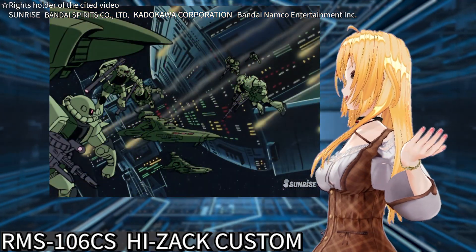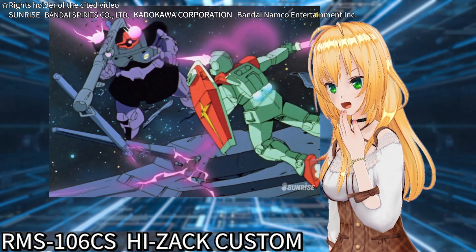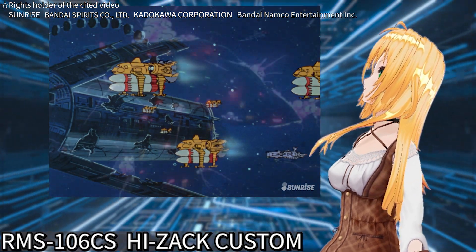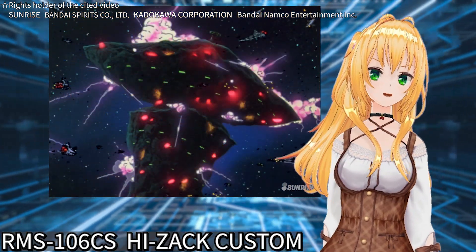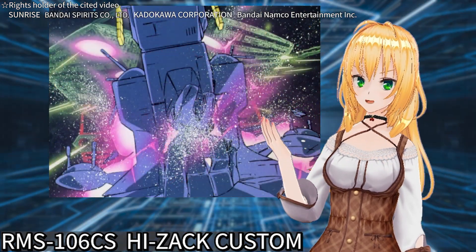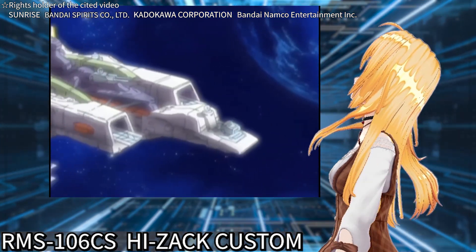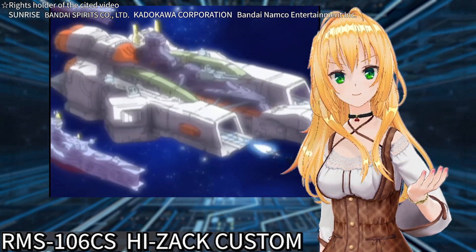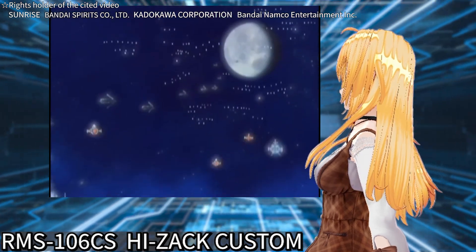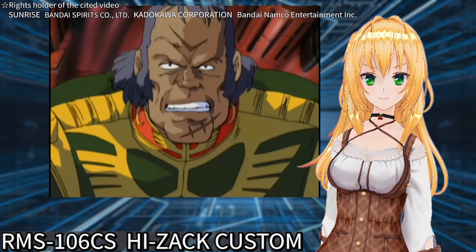In the war depicted in the original Gundam, the Earth's Federation forces and the Principality of Zeon fought against each other. The war ended with the victory of the Earth's Federation forces. However, the Earth's Federation government, which had lost a considerable amount of resources, struggled to rebuild its military. In this situation, they adopted a policy of actively incorporating the technology of the Principality of Zeon into the design of new mobile suits.